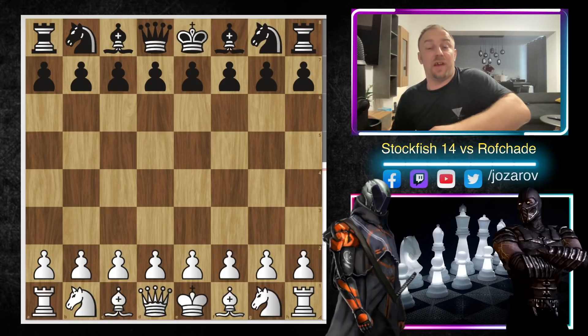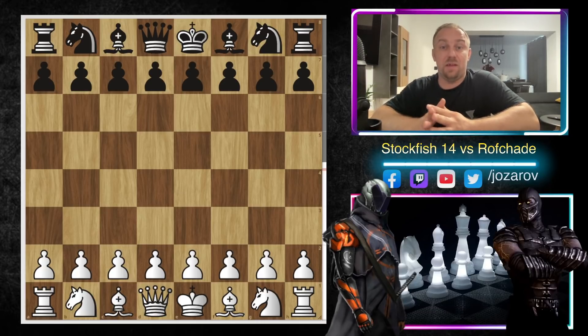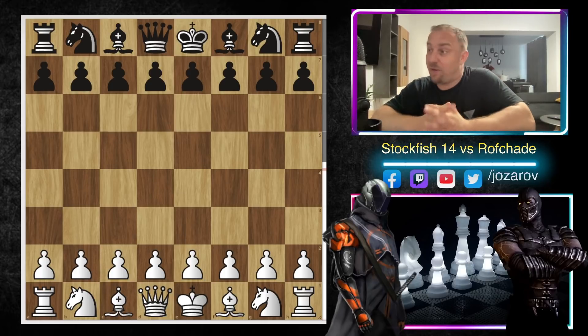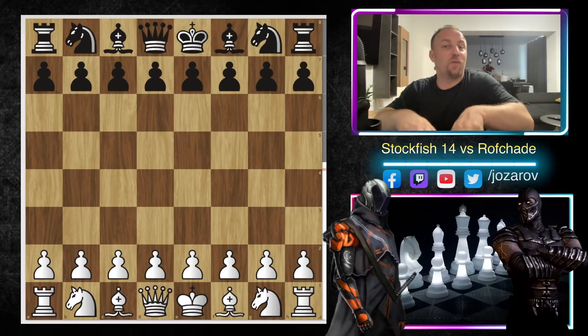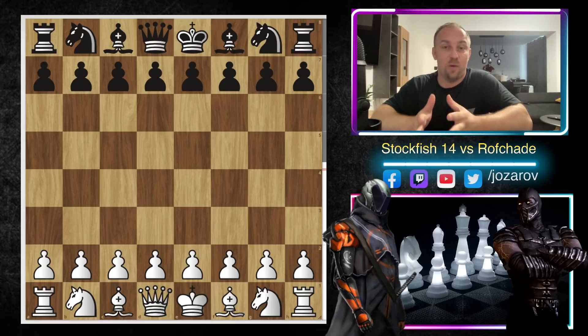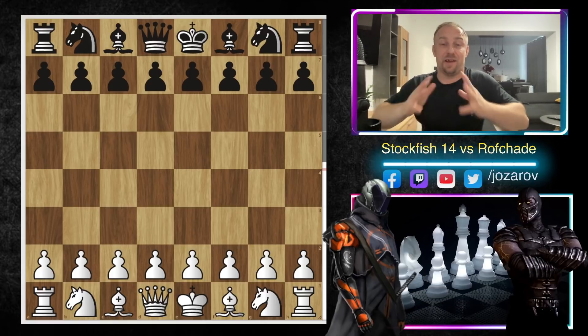Hello and welcome to the channel. Today I've prepared a very special game played by the new Stockfish 14 against Rofade. We have the King's Gambit on the board. We've previously covered great games by Stockfish 14 in the Evans Gambit, the Scotch Gambit, and the Fried Liver Attack — and today we have this really wild King's Gambit, a brilliant tactical game with tactics all over the board.